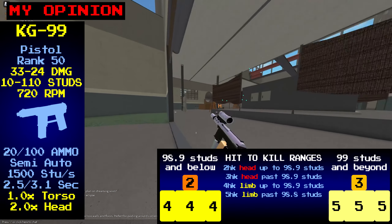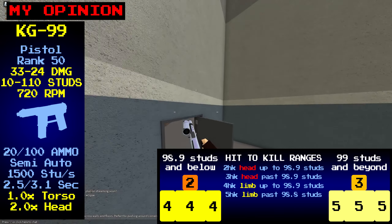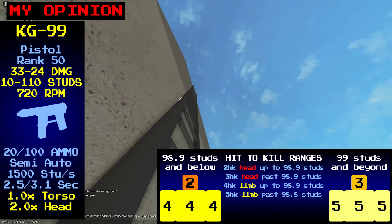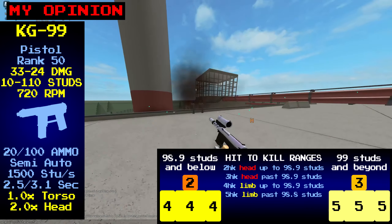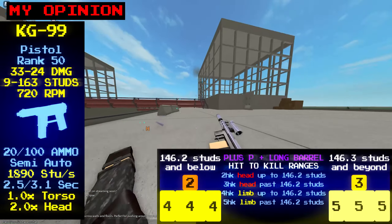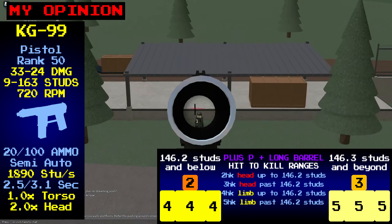I came up with some different stats for it to give it a purpose. These changes to the KG-99 offer unique stats unavailable to other pistols. The KG-99 would be like the ZIT-22's big brother — it would have a double headshot multiplier and far better damage at range, but at the cost of its three hit kill to the limbs and torso. The three hit kill headshot and four hit kill body shot ranges are the same at 99 studs.